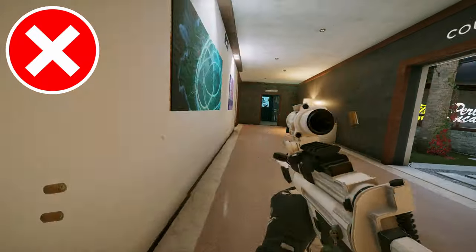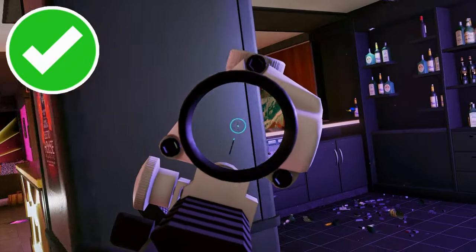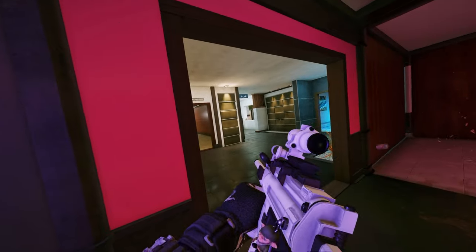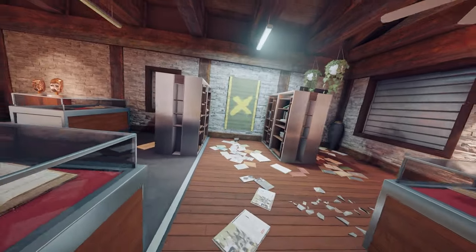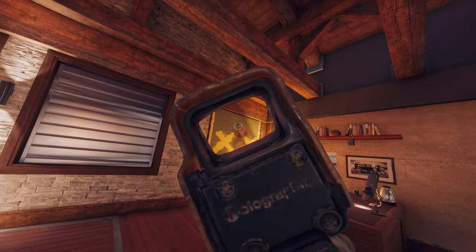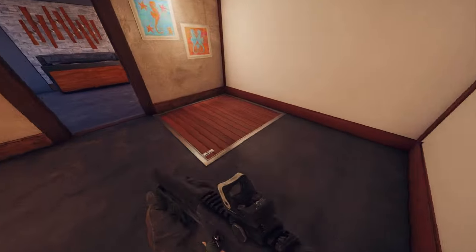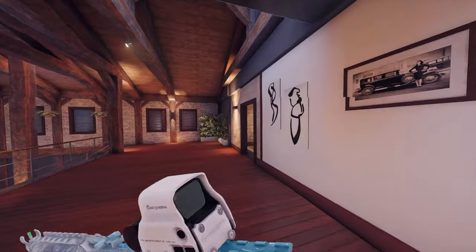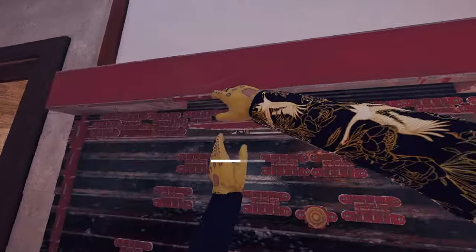As a shallow roamer, you don't just want to be in any random room close to site. You want to choose rooms that are very crucial points to winning the round. For example, when defending bar/gaming room on Chalet, a good way to shallow roam is holding above from library. It allows you to stop the attackers from playing vertically and opening up the hatches and collapsing onto site.